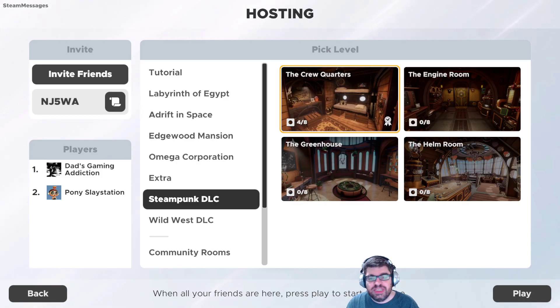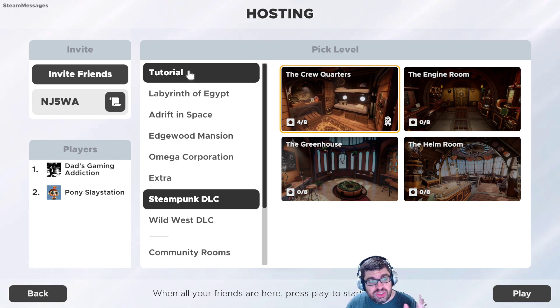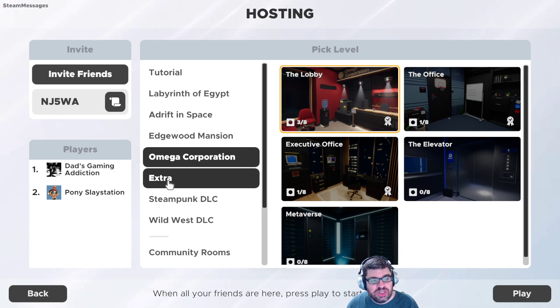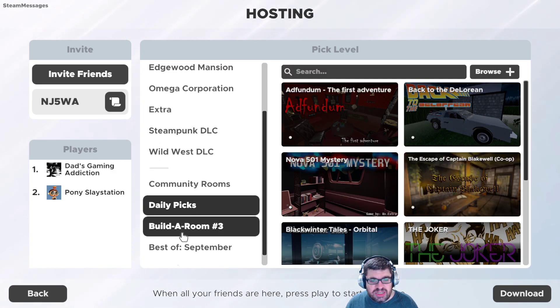Hey folks, this is Vince with Dad's Gaming Addiction, and today we're going to play Escape Simulator. Ida Lee is joining me today to try another escape room. The base game, for those of you who don't know, includes the tutorial, Labyrinth of Egypt, Adrift in Space, Edgewood Mansion, Omega Corporation, and extra stuff. There's even daily picks and best of.